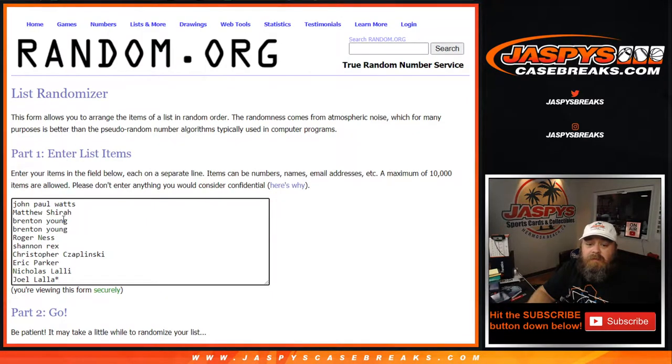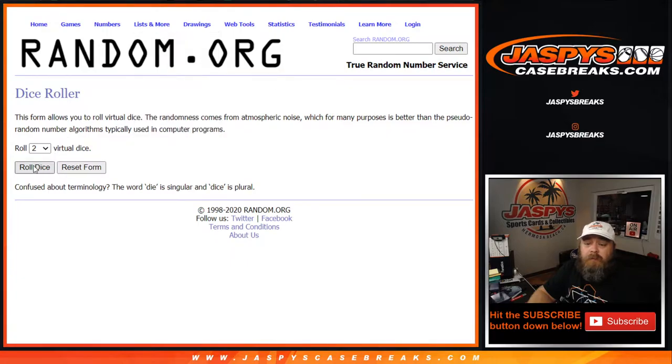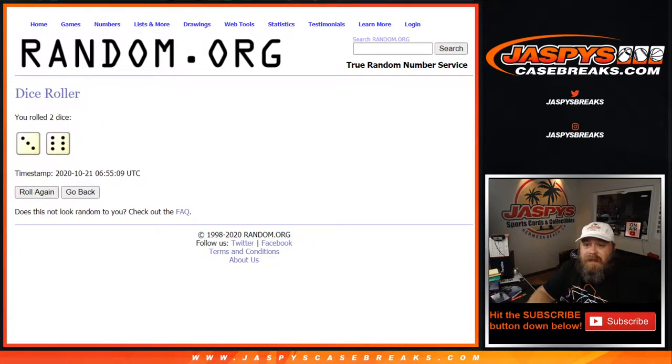So here is the list of customers from John down to Joel — last spot mojo for Joel with the little asterisk there — and the numbers zero through nine. Dice roll here to combine both lists.